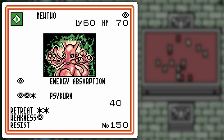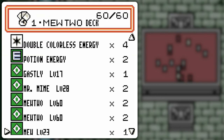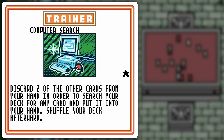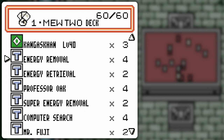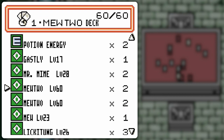Let's go run over this again. You choose up to four energy cards from your discard pile and attach them to the Mewtwo. You can discard the psychic energy cards various ways — Professor Oak is what I tried before, but really you probably want to go for Computer Search. Just discard two other cards from your hand and search for whatever you need. That means a pretty good chance of a turn-two Cyburn, I've gotta say.